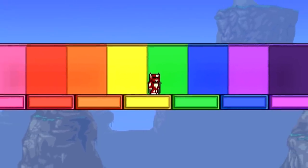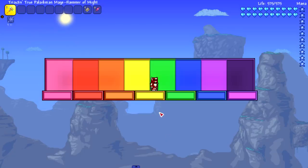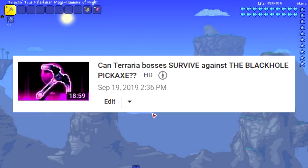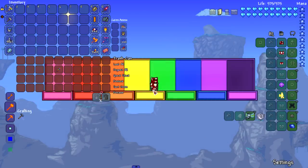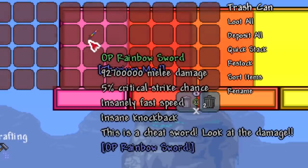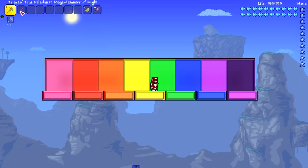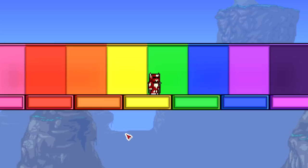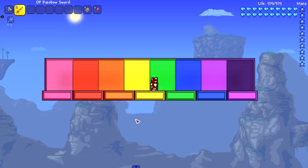Hey everyone, welcome back to another Terraria video. Today we are putting a special weapon up to the test against some bosses. We've done it with the black hole pickaxe, we've done it with the infinity gauntlet, and now we're doing it with the OP Rainbow Sword. A lot of people have told me about the OP Rainbow Sword mod, and the main things I remember are that it's called the OP Rainbow Sword mod and that there's an OP Rainbow Sword in it.